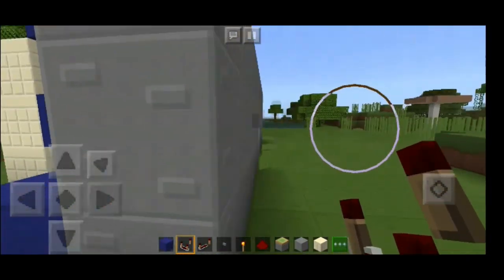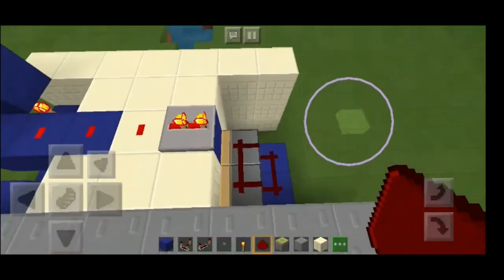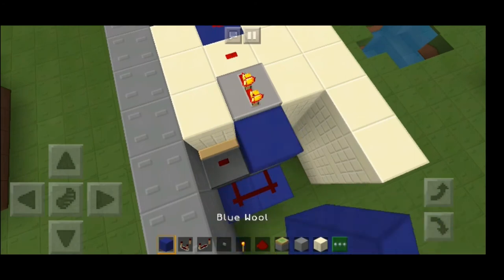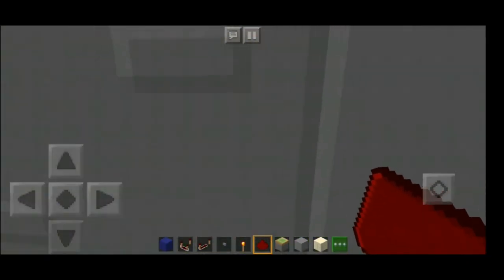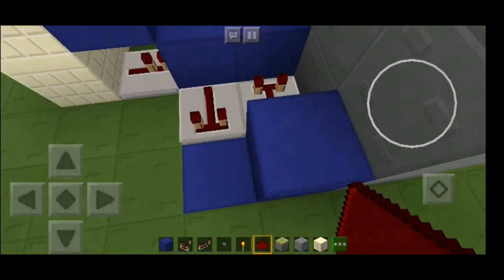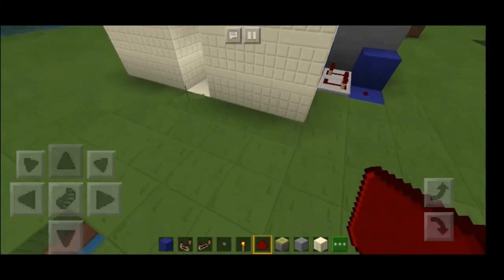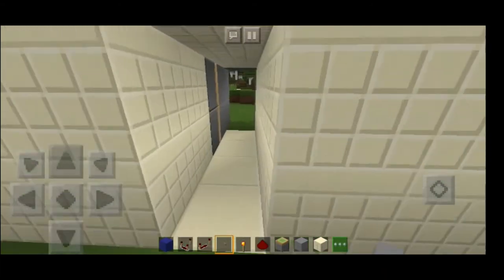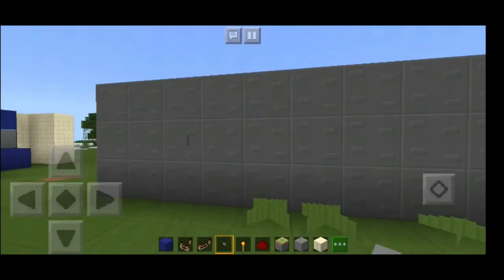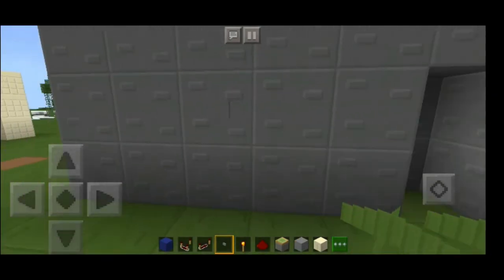Let's test it out — but first you have to put a redstone here. Oh, I forgot, you have to put another wall here. Now it's supposed to work. You touch it — it opens! It's closing too fast, so we need to tweak it. Put a redstone here and add a button here — now it closes a little slower. You touch it again and it does open.